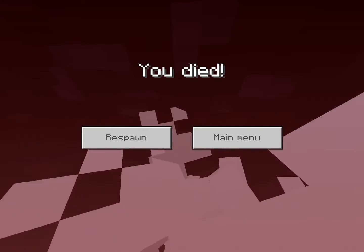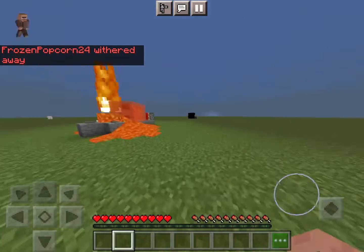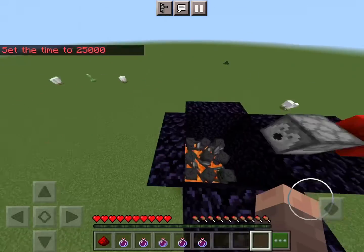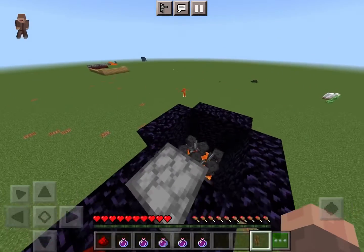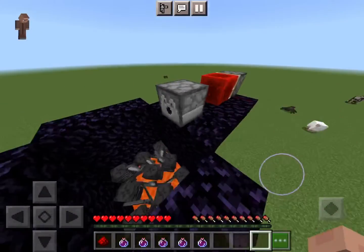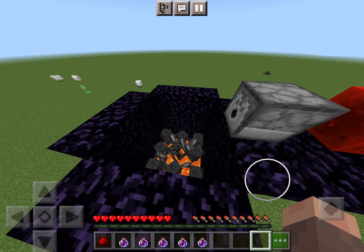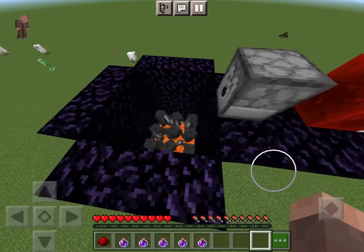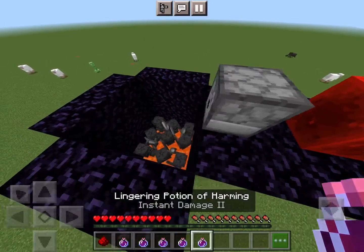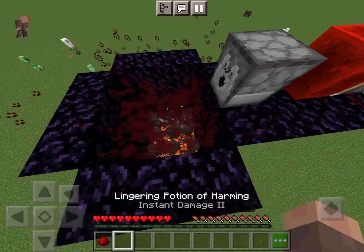Look at this — it obliterates! And that was doing it slowly. It doesn't matter. This is the ultimate death machine. You trick your friends into coming down a hallway, shove them in here. They're set on fire by the lava, then all the wither effects begin hating on them. Then you toss in all these lingering potions of instant harm — that'll be sure to kill them.